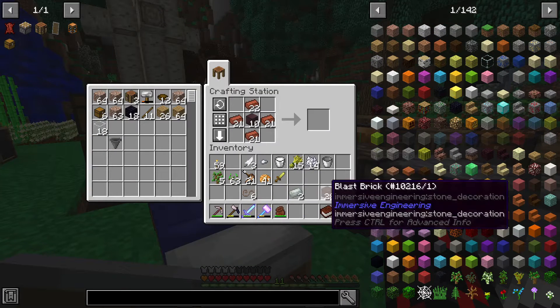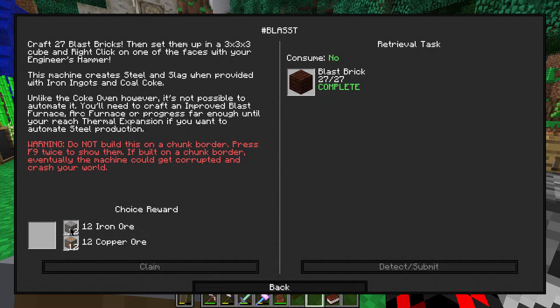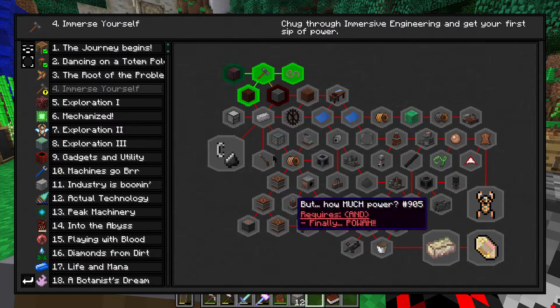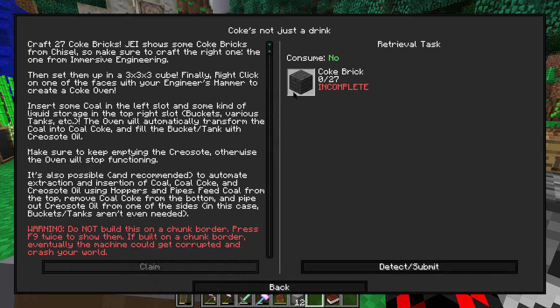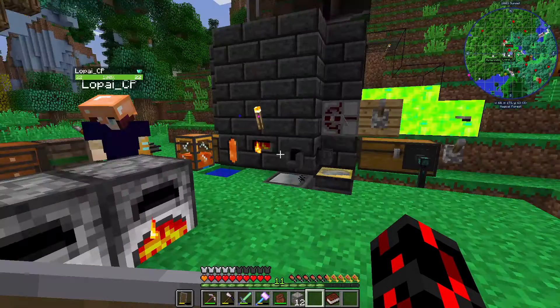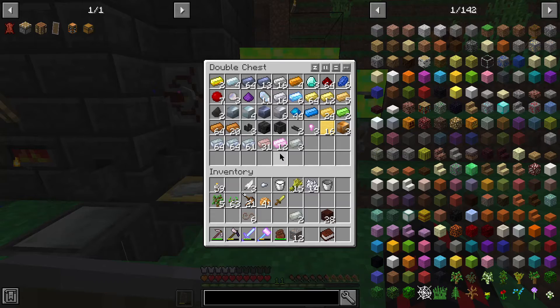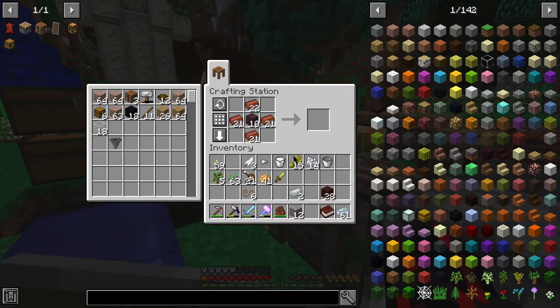So we've got the blast bricks — 28 of them, because you can't make 27. Don't some of them go into making the... Well, later on yes, but we're less concerned with that right now. And then we need the coke bricks, which take osmium ingots. Well, we've got tons of that. I've got enough Baycock blood rock. Not quite. Coal back in the furnace. Can I wait until my big one's done? Might be a while.